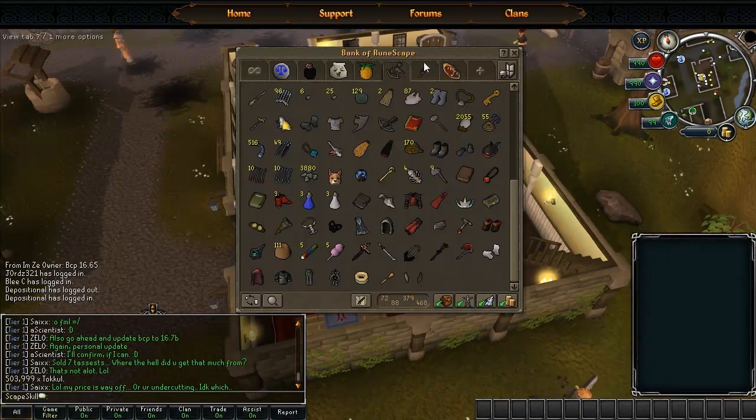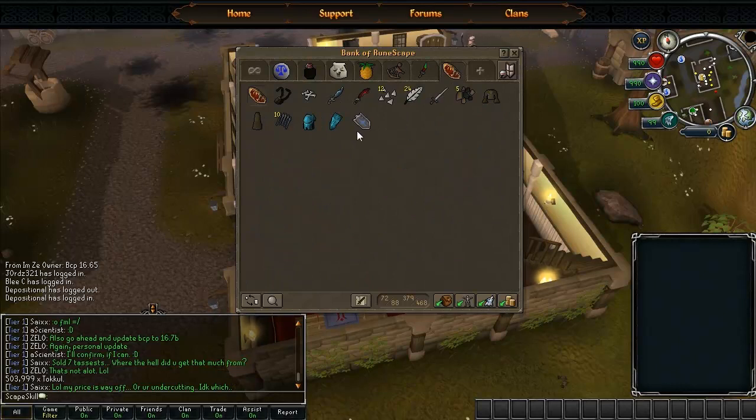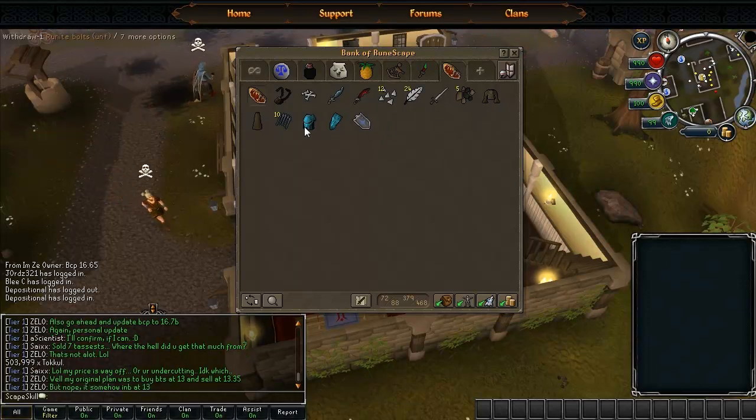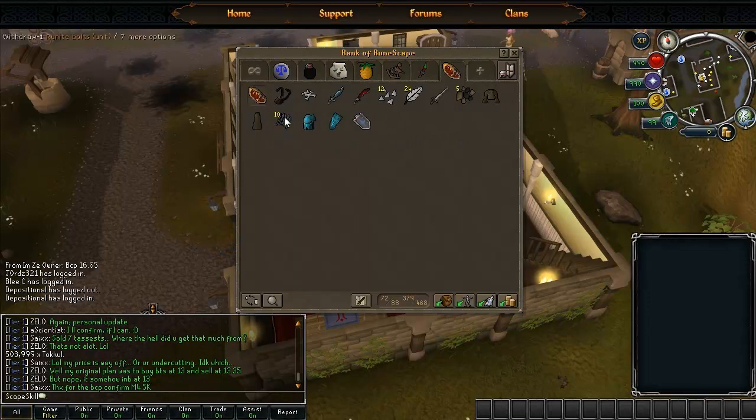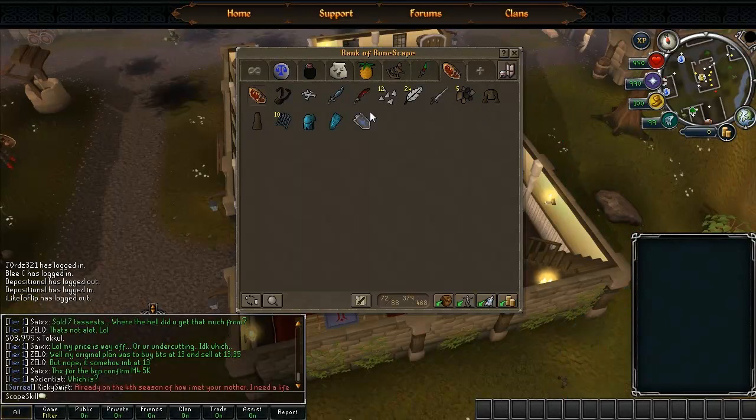I'm going to skip this tab for now because it's my most valuable tab - it's my combat tab. I'm going to go to the next one which is my Complete Dragon Collection. I'm not really going to go into this too much, but this is the items I've got in the series so far. I still need to record episode 4 - I haven't done that in quite a long time, mainly because I've been busy. I'm getting unlimited internet very soon - actually tomorrow when I'm recording this video - so that means I'll be able to do live streams and stuff like that.